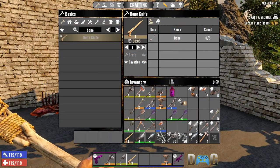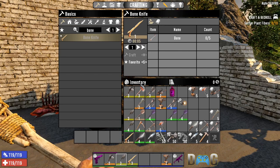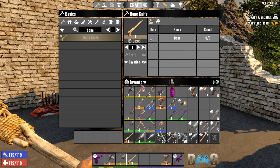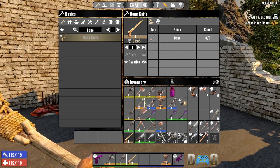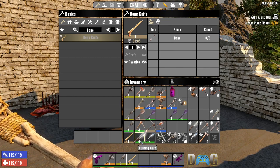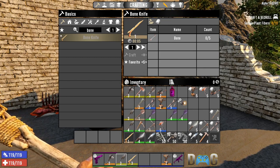To start off I have every tool in the game — other than the sledgehammer, the nail gun, and the claw hammer — in my pack, and I have them categorized by what they collect. At the top we have wood, then parts, then earth, then ore, then animals.